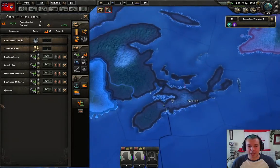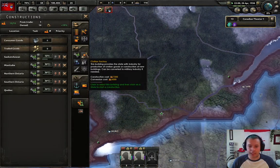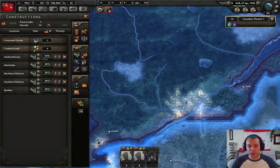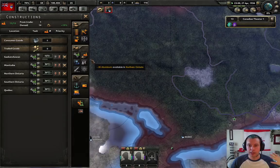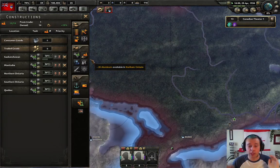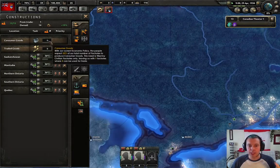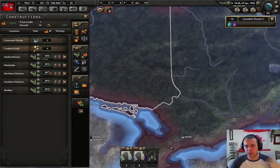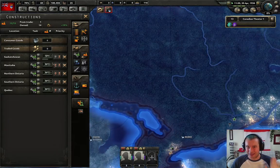This is the construction tab. Over here there are different things you can build - military factories, civilian factories, dockyards, all sorts of things. Right now we're building military factories because we need more military production and we need that fast. So we're concentrating on just building those. There are certain drawbacks because you need to use some of your production for civilian goods, but right now we're not too worried about that.